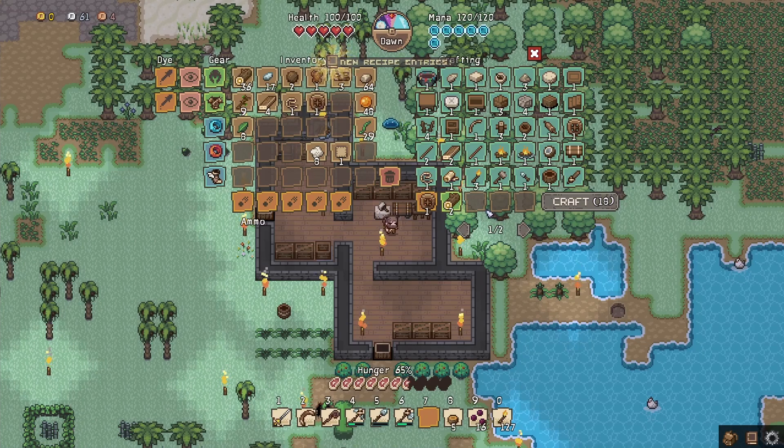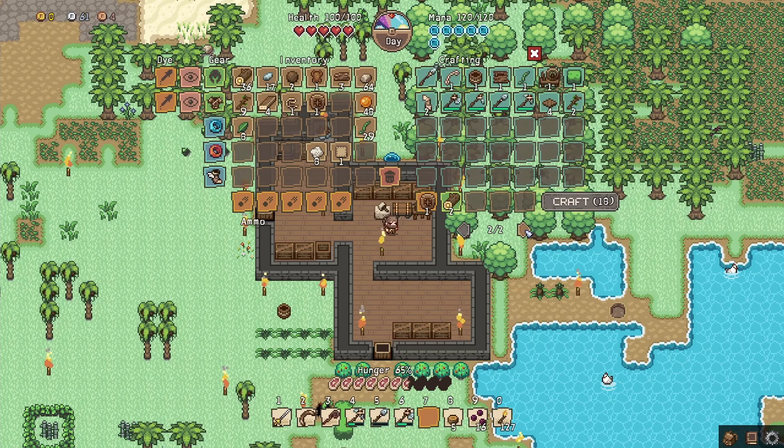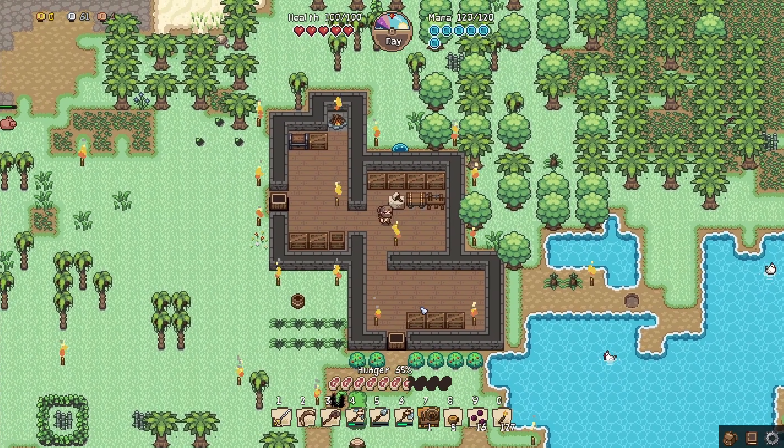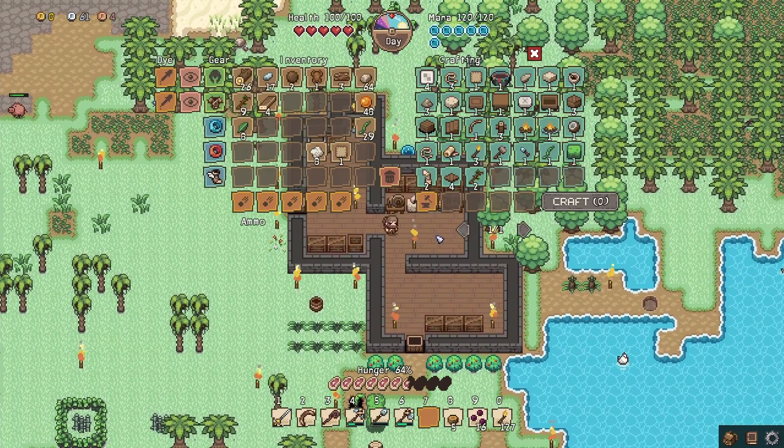We can make the spinning wheel — if you don't see it, note there are two pages in the crafting menu so you can flip to the second page where there are a bunch more items you can craft, including the spinning wheel. Craft it, put it in the hotbar, and place it right over here. There you go — now we can craft our fabric. We need two more fabrics.